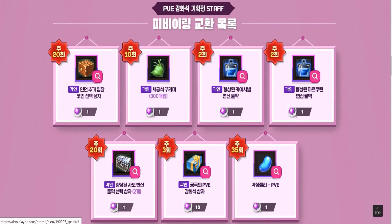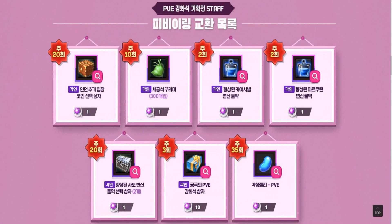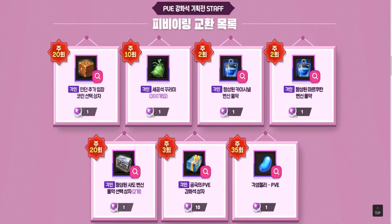Gamblers can try purchasing an RNG box, which contains 2, 5, 7, or 50 ultimate PvE enchantment stones. I don't have the info regarding the exact odds, but we all understand getting the jackpot is not that easy. The last item in this section is a PvE ascension gem. It increases your additional PvE attack by 500, PvE defense by 1000, and health by 10,000 for 60 minutes. The effect remains after the character's death.